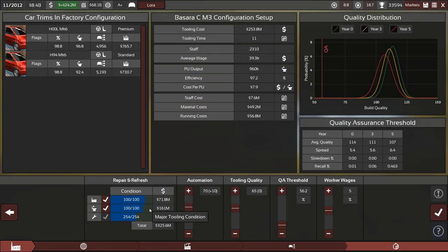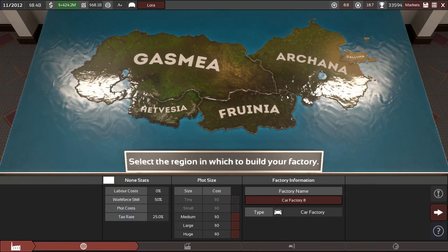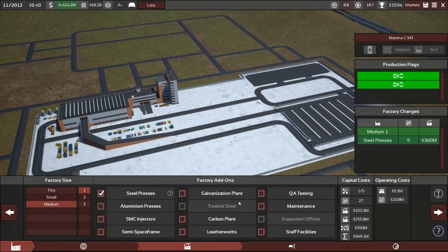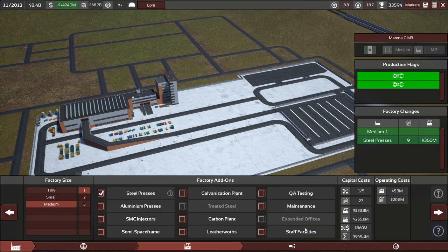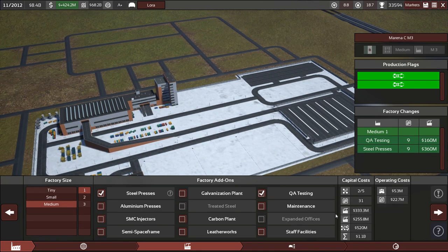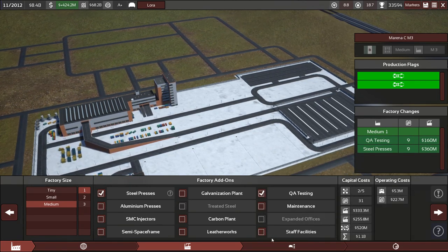This does need a refresh — it's kind of broken already. 12 months though, that hurts. Where do we want to build it? Mediums don't really cost that much. I think we're going to stick with Furinia here, and of course we need a name — 'Marina Medium Steel Presses.' We had 27 right now. No maintenance needed because we're running down the factory anyway, plus QA testing.